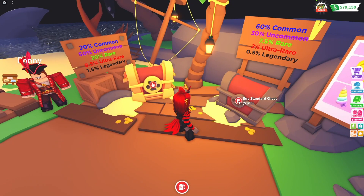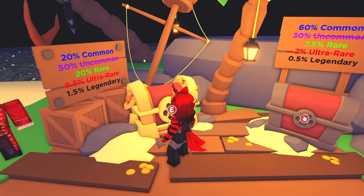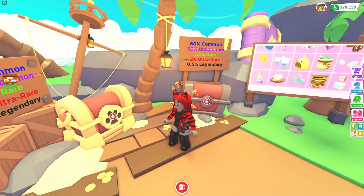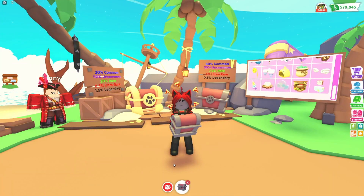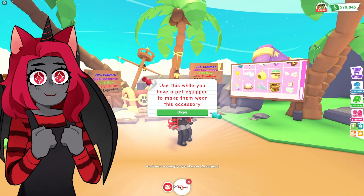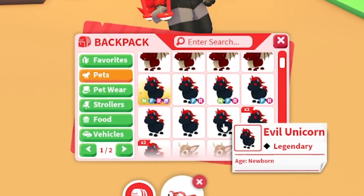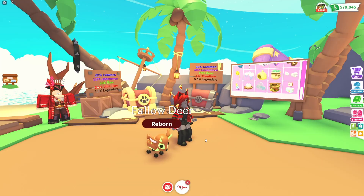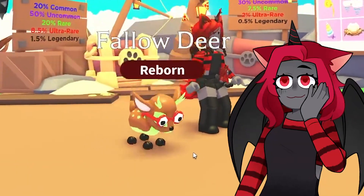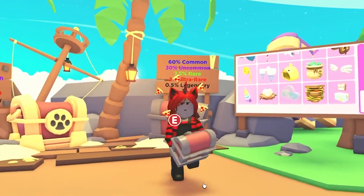So you have a standard chest and a regal chest which is 300. The regal one gives you a better chance with legendaries and the standard one gives a better chance with commons. Let's go ahead and get the common chest for now and open our first chest. We got the googly eyes! Which pet — let's pull out my neon deer and put these googly eyes on him. Now he looks ten times cooler, look at him jumping around like that!